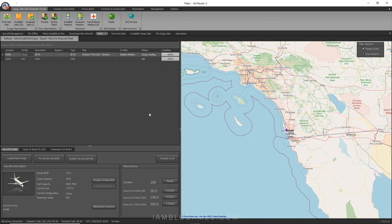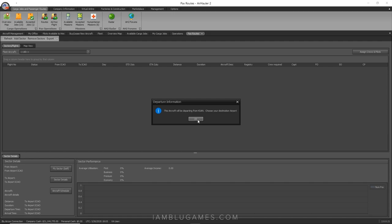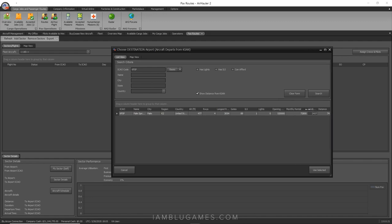Now it's time for our own flight. Back at the top menu you'll see Routes and Ad Hoc Flight. Routes let you create scheduled flights — like flying San Diego to Phoenix every Tuesday at 8 AM. Ad Hoc is more flexible: you fly your plane now, from where you are. That's what we're doing today. I'll select our ERJ-145, hit OK, and choose a destination. We're doing a super short flight — Palm Springs, just 74 miles away.